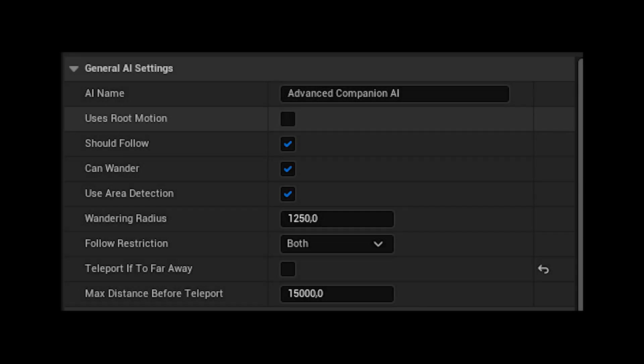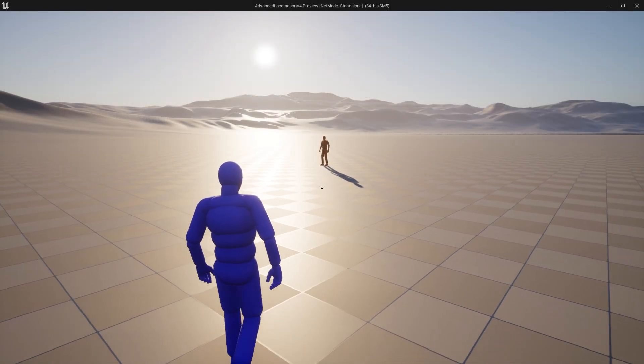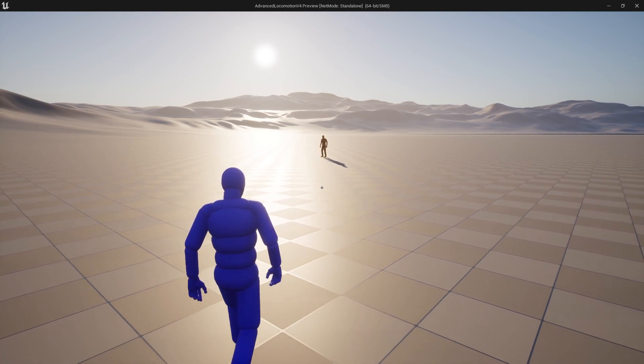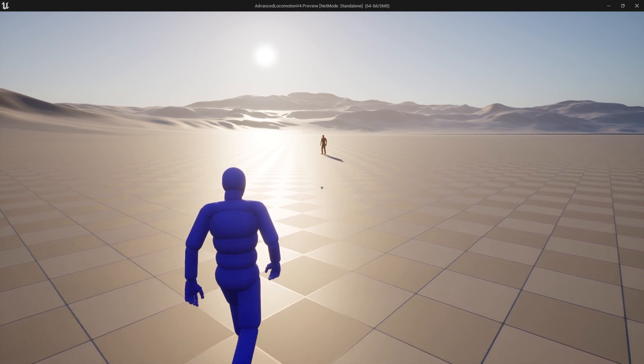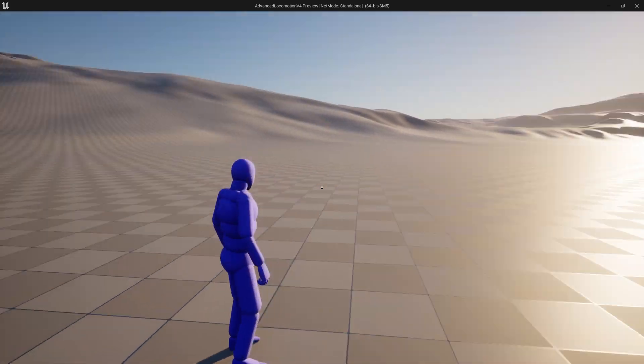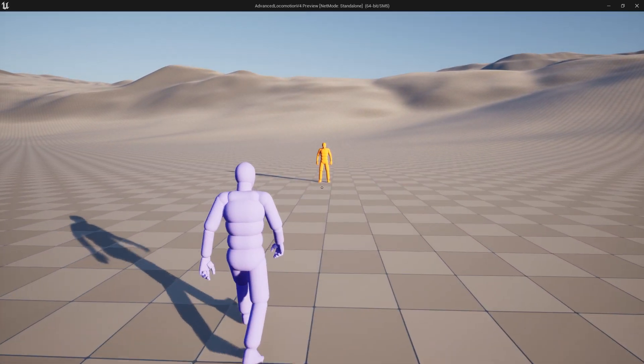Let's delve into the General AI Settings section. Within this, two new options have been introduced. The first option decides whether the AI should teleport to the player once it reaches a specified distance. The second setting encompasses a float value that denotes this particular distance. In the event of teleportation, the AI will be randomly relocated within the player's vicinity. This feature proves immensely valuable for those planning to deploy the AI in more intricate environments where there is a risk of the AI becoming immobilized and losing its ability to follow the player.